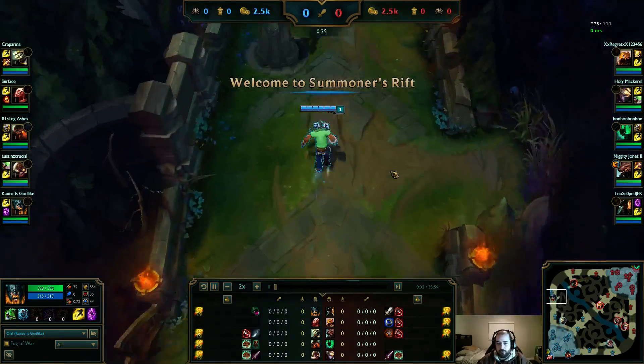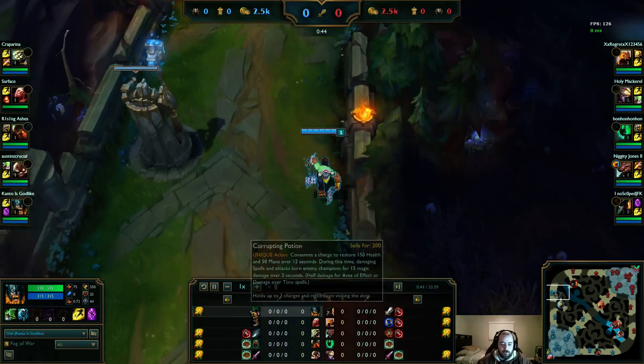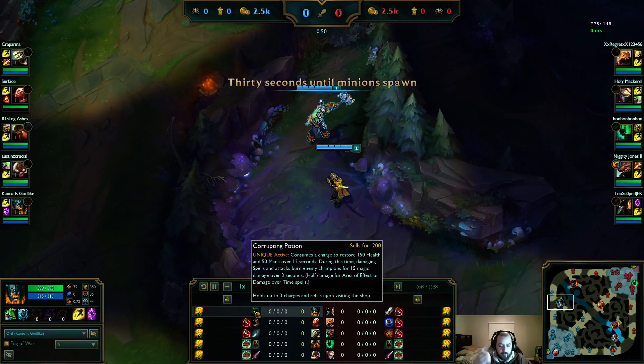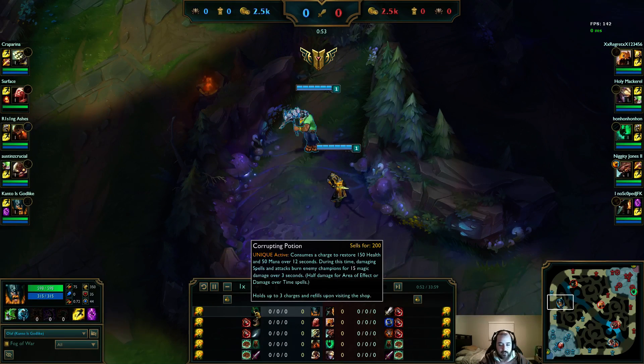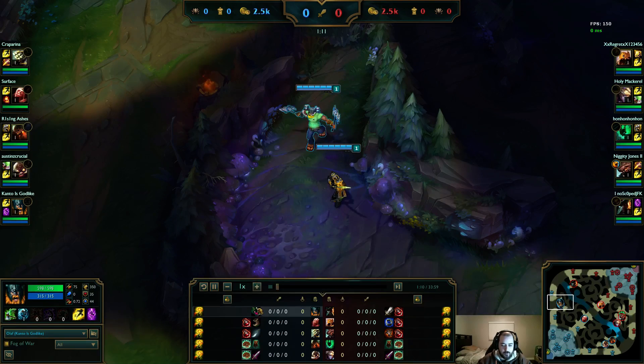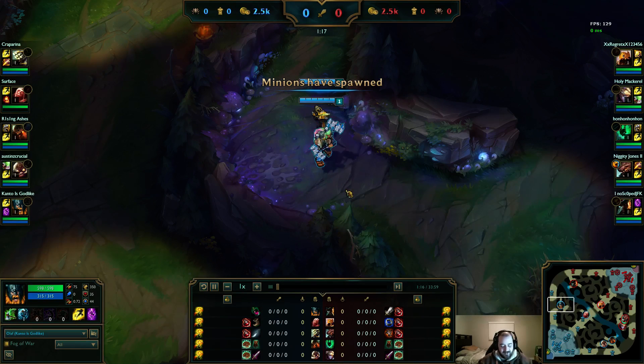I like the skin choice. Corruption Potion is so good on Olaf. A lot of times you can get long trades with Olaf. The thing with Corruption Potion is, each time you hit them it refreshes the damage buff. So any time you're doing damage to them, the whole time they have this 15 damage over 3 seconds — that's what it is at level 1. So they'll be taking this magic damage over time the entire duration of the fight, and then for 3 seconds after the last time you hit them. You get so much extra damage with Corruption Potion. It also gives you mana and health, which is really good on a champion like Olaf where you need both — especially mana, which can be an issue in the early game.